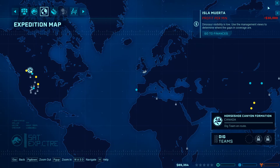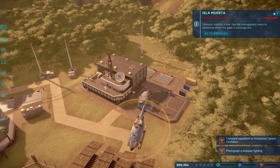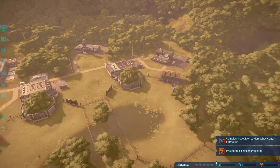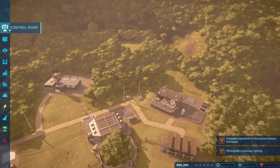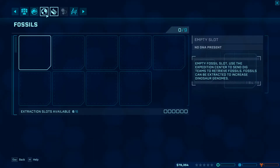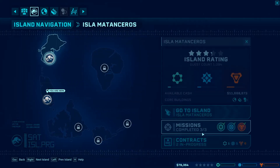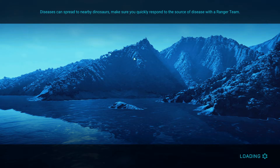The profit per minute is losing 30,000 per minute. I think we should get out of this island before we lose any more profit — eventually we're going to have no profit left. While the fossils are getting ready, let's go to the other island where we gain money instead of lose some.